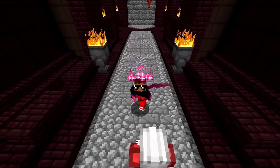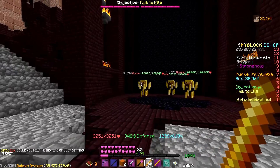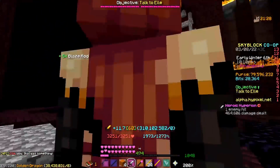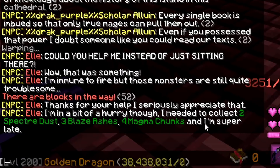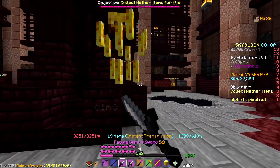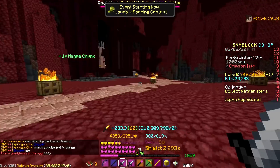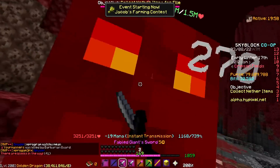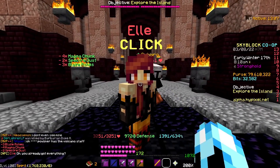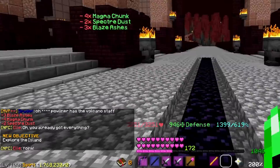A crucial thing to know is that before you can get into a faction, you have to speak to L and do her quest. You speak to L and have to kill the blazes to help her out. Then she'll walk to the middle of the field and require a couple of items: two specter dust, three blaze ashes, and three magma chunks. You get blaze ashes from killing normal blazes, specter dust from killing wither specters, and magma chunks from killing magma cubes. Once you collect all these items, go ahead and talk to L and give them to her.